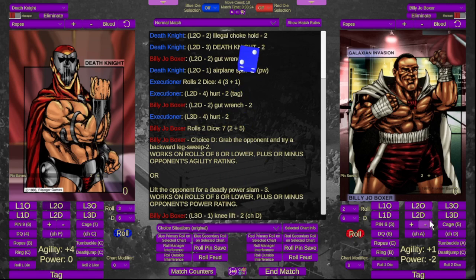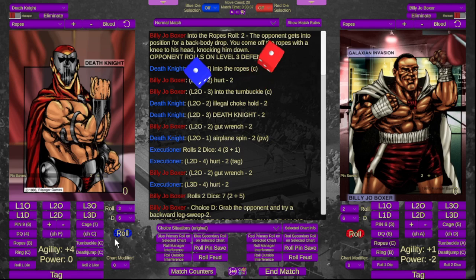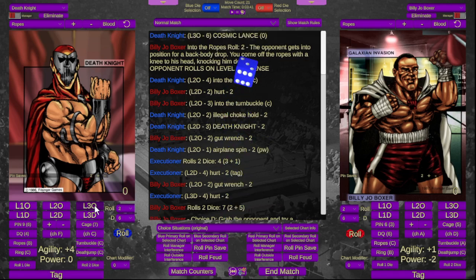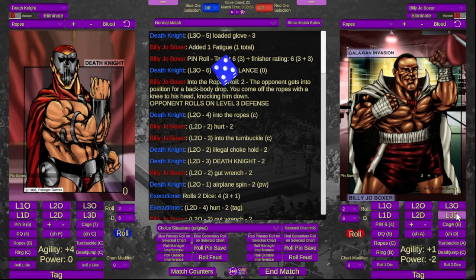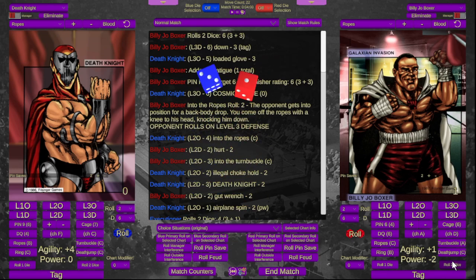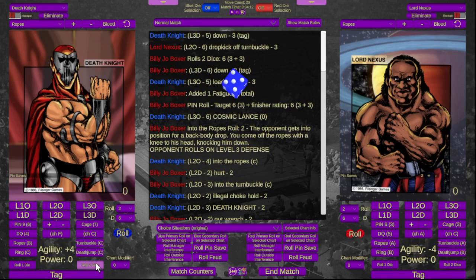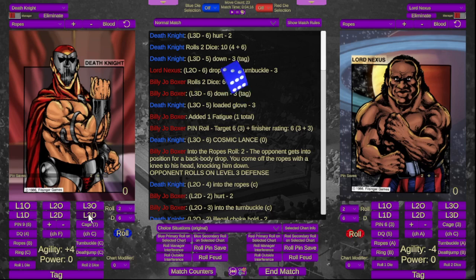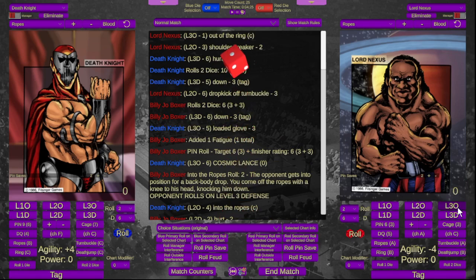Death Knight reverses into an illegal choke hold and Billy Joe Boxer is hurt. Death Knight whips Billy Joe Boxer into the ropes, hits a big back body drop, then the cosmic lance. We go for a pin roll — he is fine but gets a fatigue token added. Death Knight hits him with a loaded glove and goes for a tag, making it. Lord Nexus goes for a dropkick off the turnbuckle — needs a low roll on two dice — does not get it and is hurt. Lord Nexus rolls out of the ring.